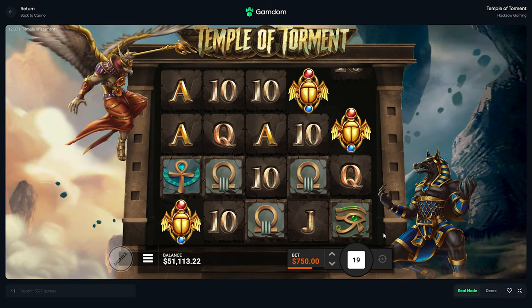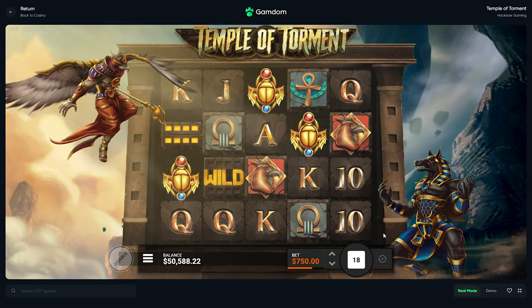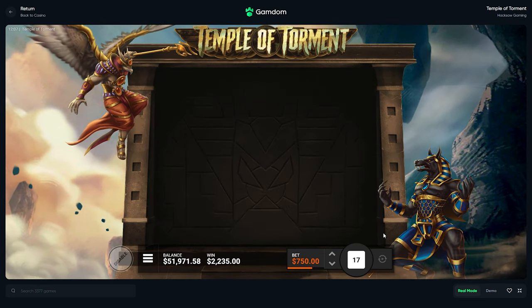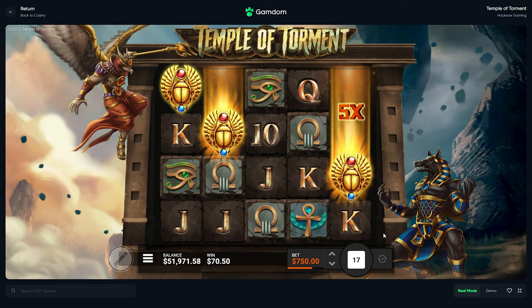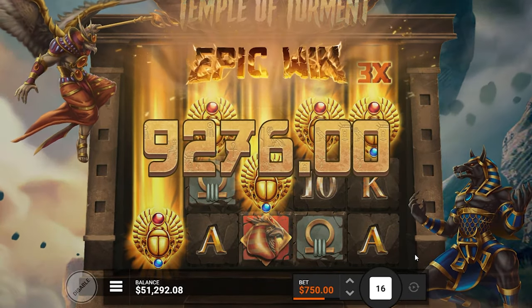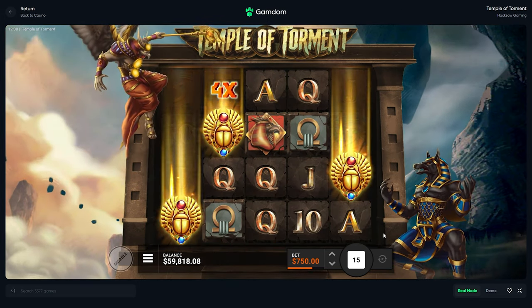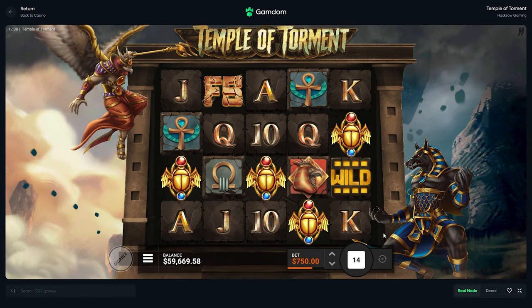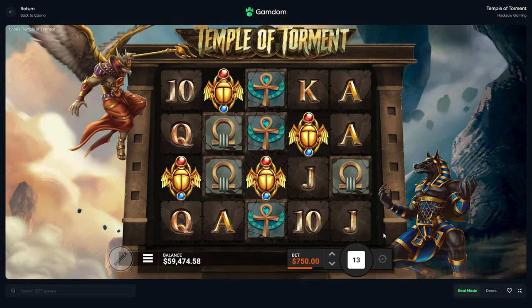Come on now. Not the best spin there, it's fine. We wanted it to go up so we could have got the multi — that's why we want it to go up. Oh come on — oh my god, wait, that's gonna be — yeah, that is solid. Okay, 9.2k. This completely brought us back, bro. Thank you Temple of Torment — you're actually showing that winning is possible.